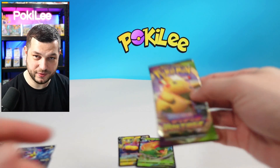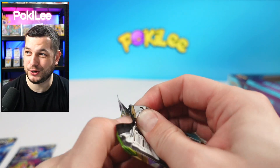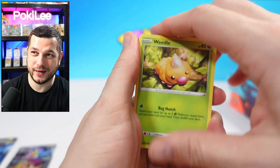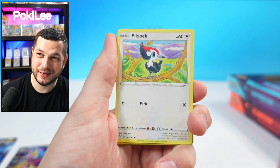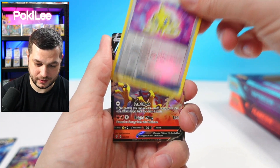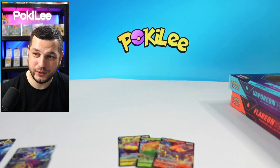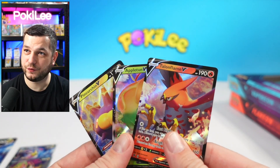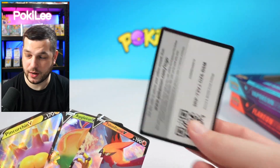Finally, we have the Vivid Voltage pack. Can we get a Chunkachu? I haven't actually pulled a rainbow Chunkachu for myself yet. Let's hope I get one someday. We got C-Dot, Drone Rotten, and a Talonflame V — not bad at all. We got three hits from those packs. That is decent.